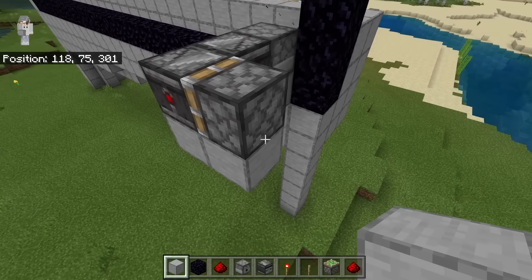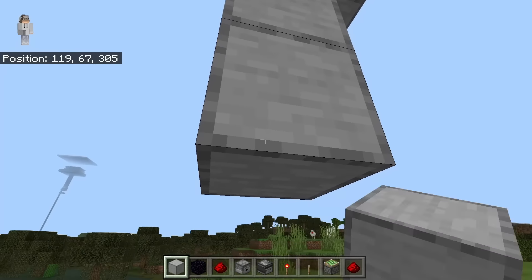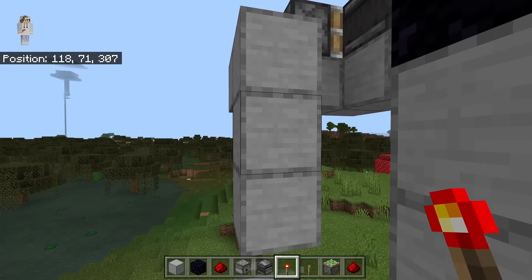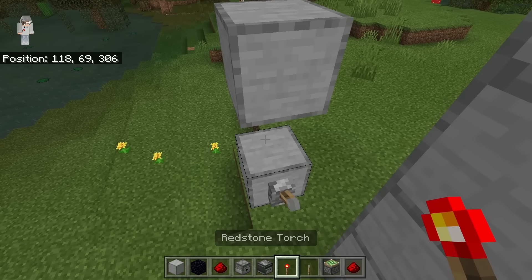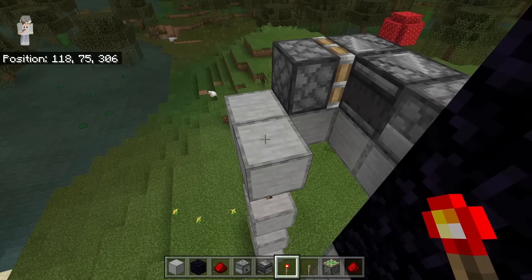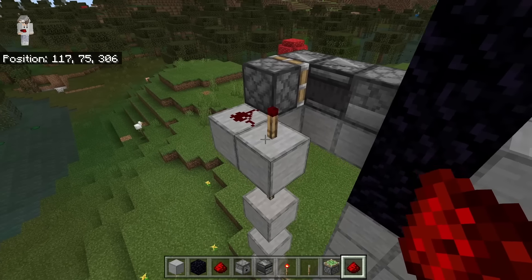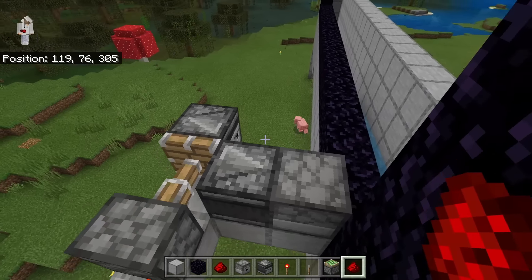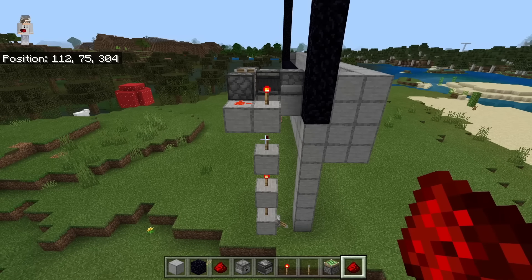The next step is to place a solid block here and here, then extend down six blocks, then break three specific blocks. Place a lever here, then place redstone torches on each of these blocks — four redstone torches total. After placing those, put a piece of redstone at this spot. Flip the lever down — when you flip it down, it should shut the water system off. This will be the portal breaking system; whenever the portal is broken it will have a chance to spawn zombie piglins.